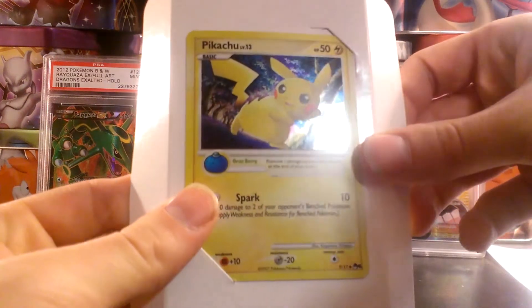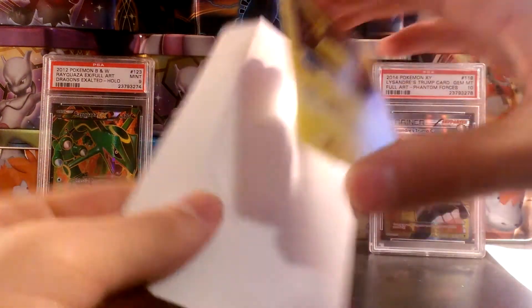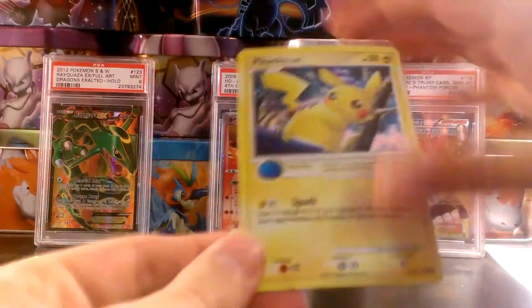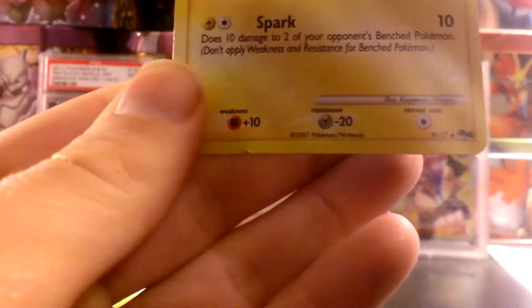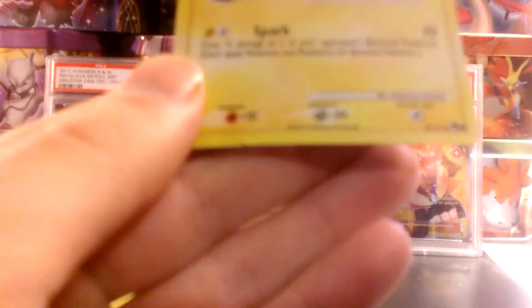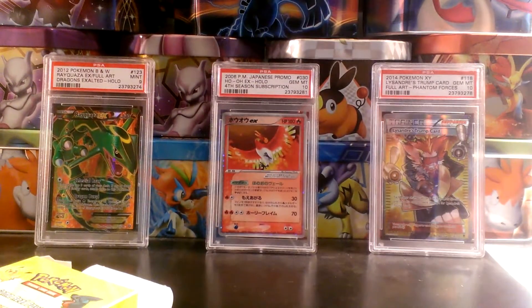The holographic Pikachu from Pop 6. The only thing that stinks about these promos is that sometimes they are damaged coming right out of the pack. You can see that this Pikachu card is dented, which really stinks because it is a cool card — not exactly that valuable, but still cool. I'll put it in a nice sleeve right there.